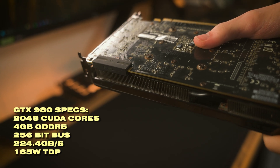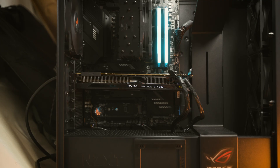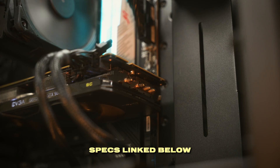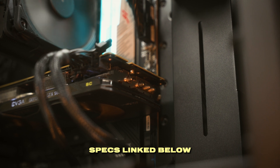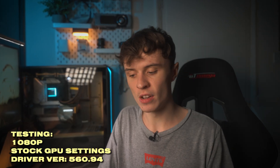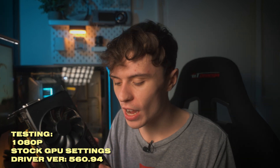That slightly anemic frame buffer might raise some concerns, particularly with modern AAA games as they are quite VRAM hungry. To find out how this 4GB graphics card gets on, I've tested it at 1080p in my Ryzen 5 7600 testing PC, which has 32GB of 6200MHz CR32 DDR5 memory, a Western Digital SN770 2TB NVMe Gen4 SSD, and an MSI X670E Tomahawk. I've also used the latest Nvidia driver at the time of testing, and left the 980 at its stock out-of-the-box settings.